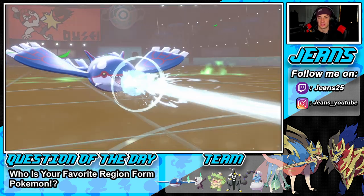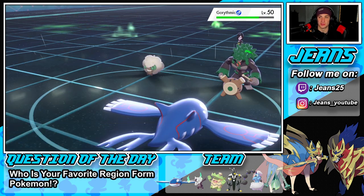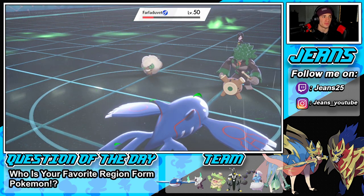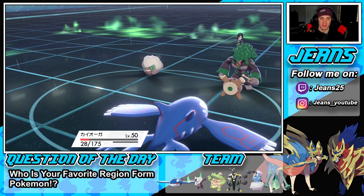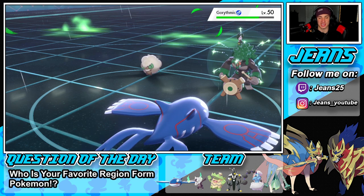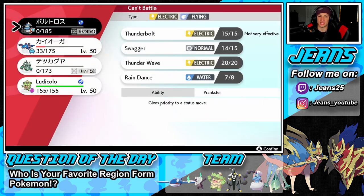Here's my Scald. Trying to do as much damage as we can. Can we get a burn? We need a burn. Nope, no burn. Just as I thought we were back into this battle, he makes a good play. I protected — thought he was just going to come straight after with a grass move or fake out my Kyogre, but he doubles through.